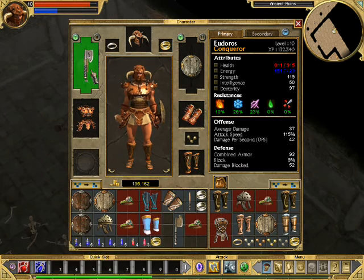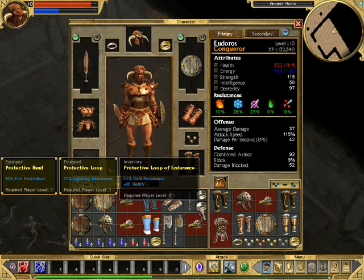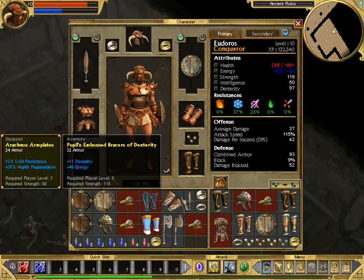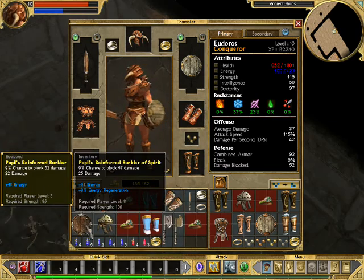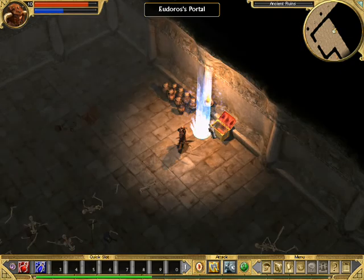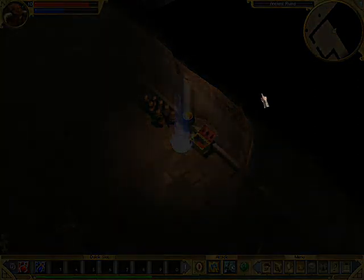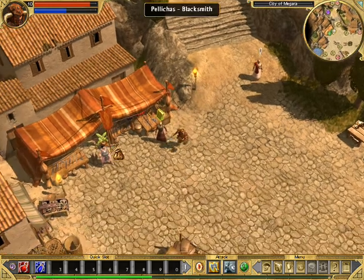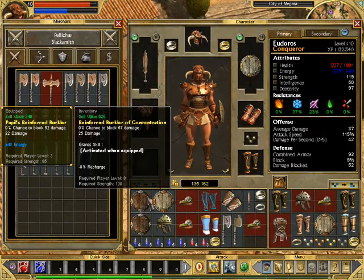Axe of Destruction — not as good as our sword, our gladius. 11% cold resistance — okay, that's better than 10% fire resistance. Inventory is full, we gotta go. Welcome, welcome — a fine warrior like yourself, I'm sure I've got just what you're looking for. That's good.